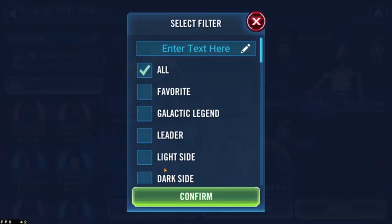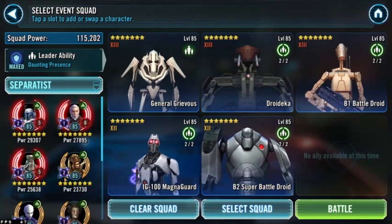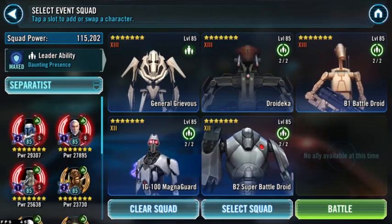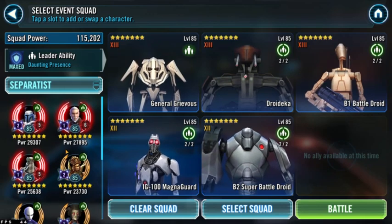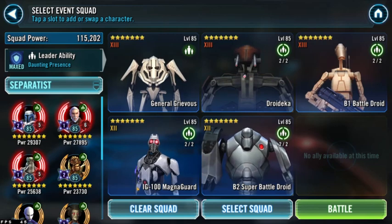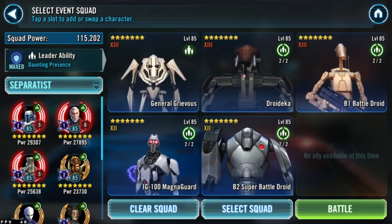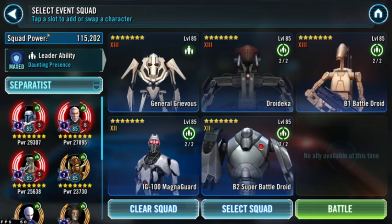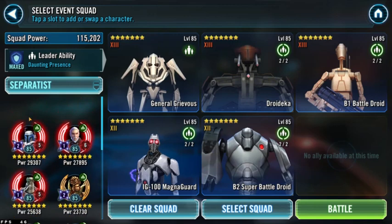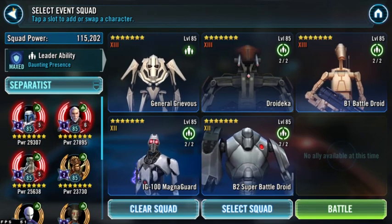I did play around with trying to use some other Separatists — I used my Geos and it did not work for me. Mine are gear 12 and not great, but I also tried it on my alternate account with fully relic ones and it still wasn't working super well. So I decided to try with Grievous and that was beyond easy. I hope this one helped you out a little bit — let me know if you have any questions down below, and ladies and gentlemen I will catch you in the next one. Until then, we're going off the grid.